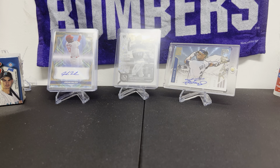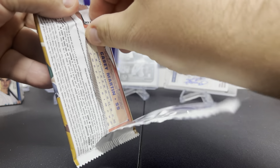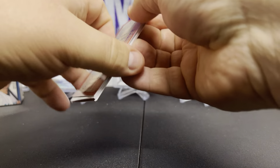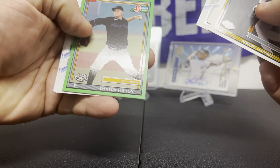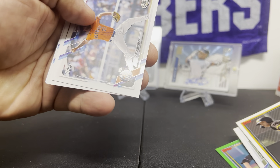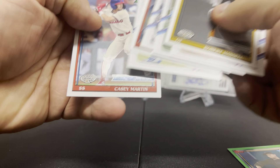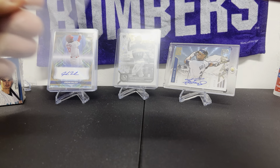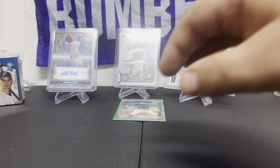We'll start with our pro debut — that nice Jordan Walker out of 50. Daxton Fulton, Casey Martin. Put our Dax and Fulton right there.